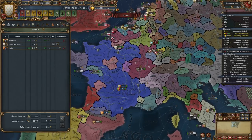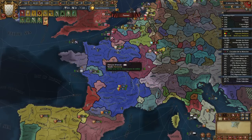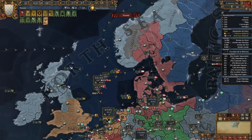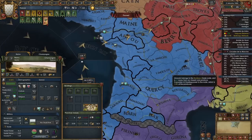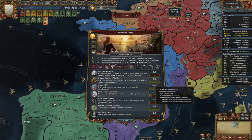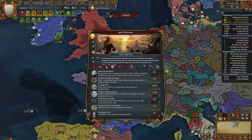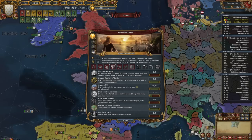A little bit of unrest — yeah, it's from war exhaustion. We have one stability which is nice. Just like that we're up to four centers of trade, and now I need to upgrade one more. Bordeaux is level two — I need to click this button one time, and then on the monthly tick we will be able to pop our golden era, which will make everything 10% cheaper and save us quite a bit of mana in the long term.